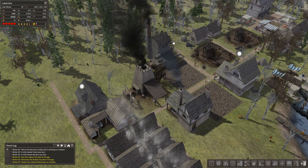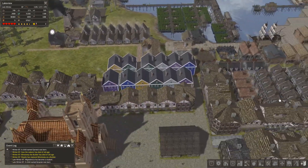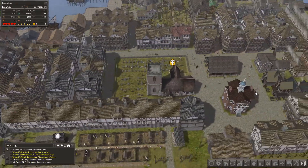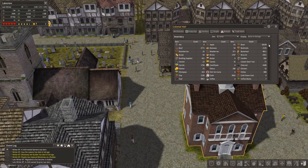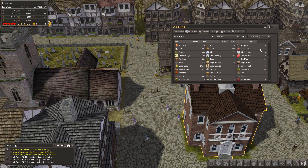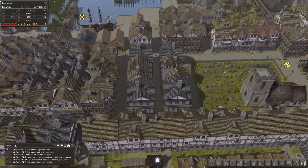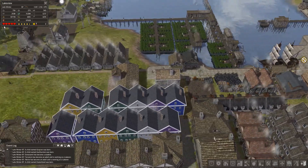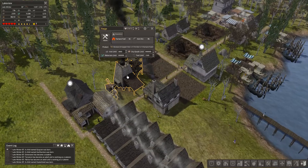We're going to make bronze now - I should have enough tin to do this, maybe I should have checked before I did that. Let's come over here and have a quick look. Tin ore: 75 - yeah we've got 75 tin ore so we're okay for that. I'm just going to let that run and make some bronze for us.